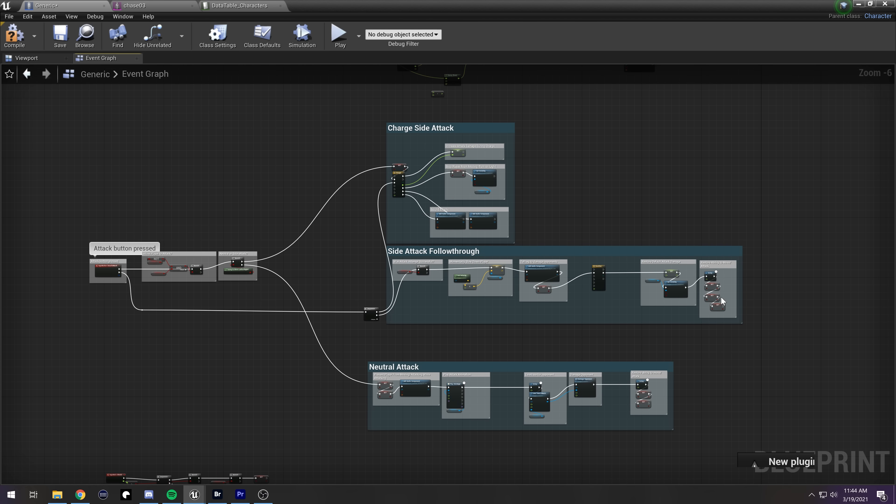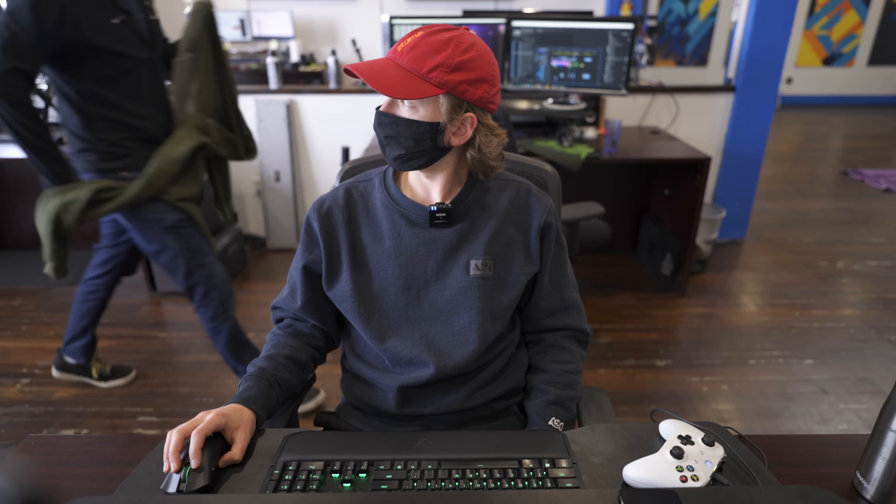The hero's journey is complete — they have returned back to their land with the ultimate boon, the town rejoices, and their character arc is complete. And that's attacking in Smush Brethren. Pretty straightforward once you actually know what to look for — in Unreal, things become much more approachable.